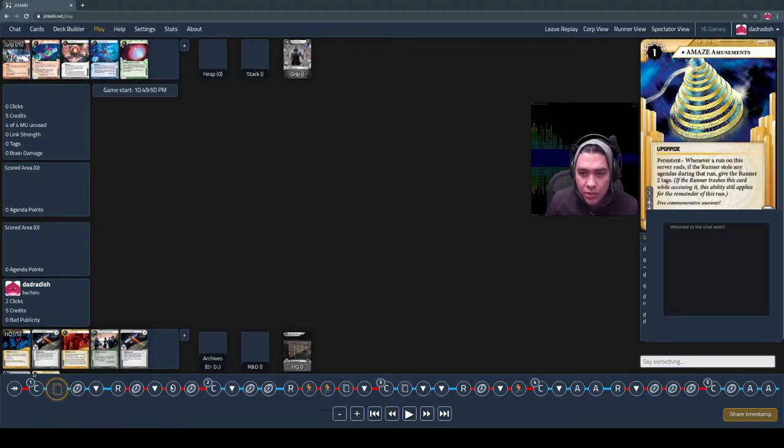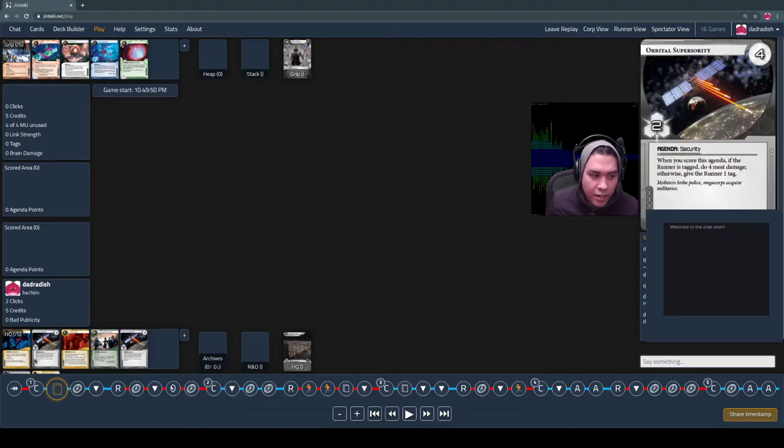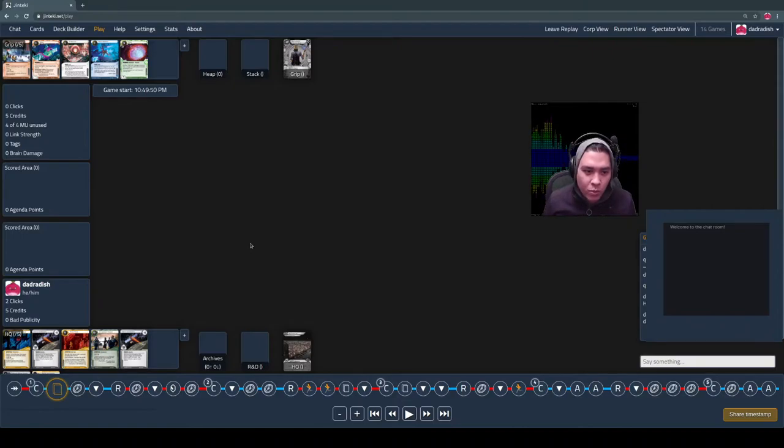Tags indicate that the runner has been identified, and the corp can take some actions on that. In the set, one interesting thing you can do if the runner's tagged is score this agenda. The number in the upper right-hand corner — four — is the advancement cost. You need to invest four advancements to score it out. When you do, you get two points toward ending the game. Remember it's a game to seven. And when you score it, if the runner's tagged, you do four meat damage — you pull four cards out of their hand and put them in the heap. If that exceeds the number of cards they have in hand, you win. It's called a flatline. You've murdered the runner as the corporation.